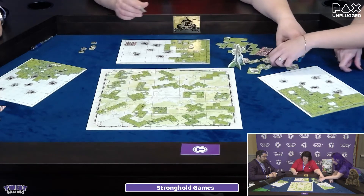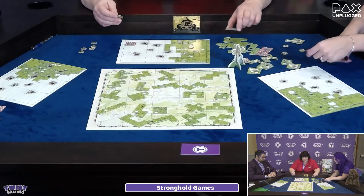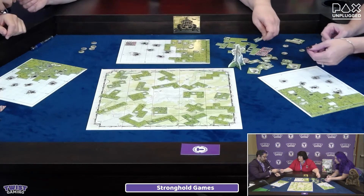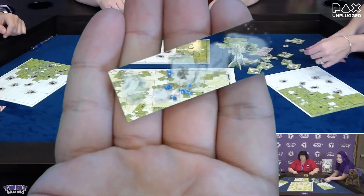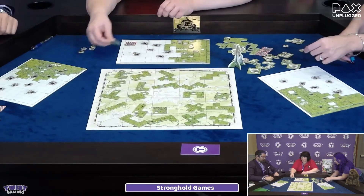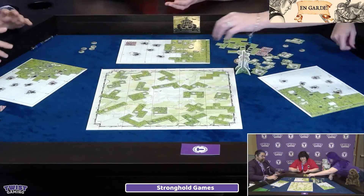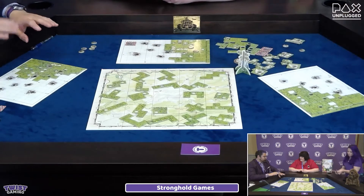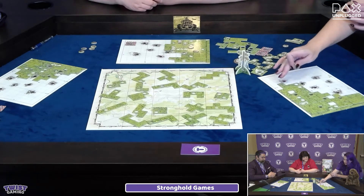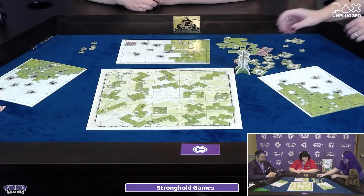Matt has three marmot holes to fill — which will decrease his marmot bonus by three next round. He picks marmots to cover them. Now we start again — Matt has one pin, and if he wins this round, the game is over. Anne immediately spots a great piece: she puts it right over a marmot hole to get another one, and that's three holes in a row, giving her a two rock, which slides in nicely to fill a gap.